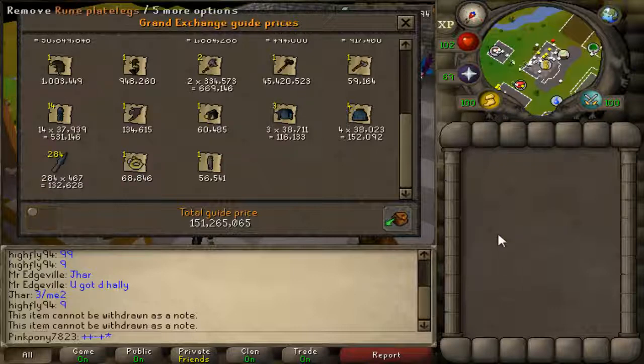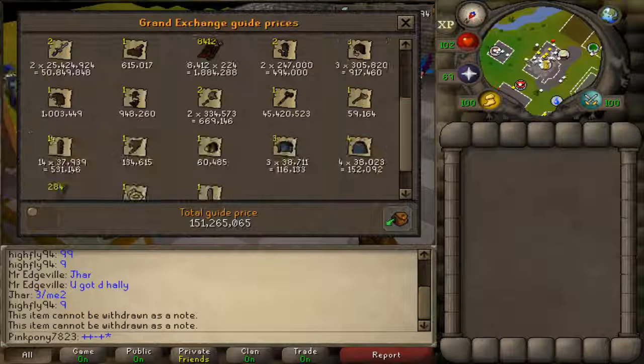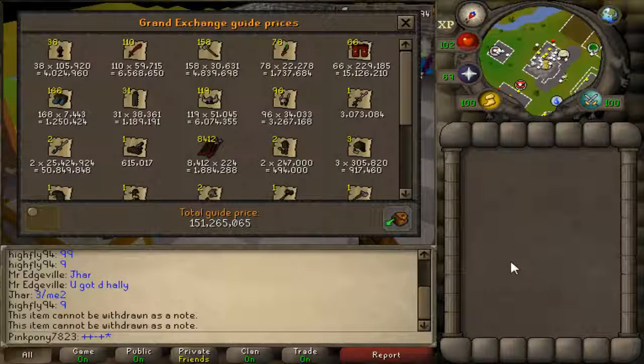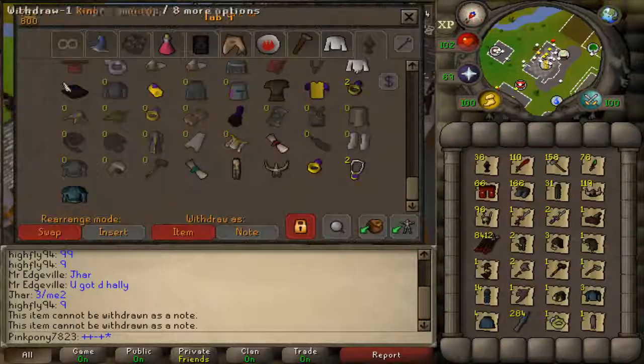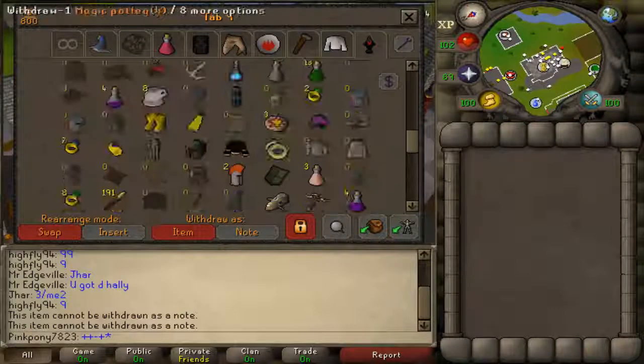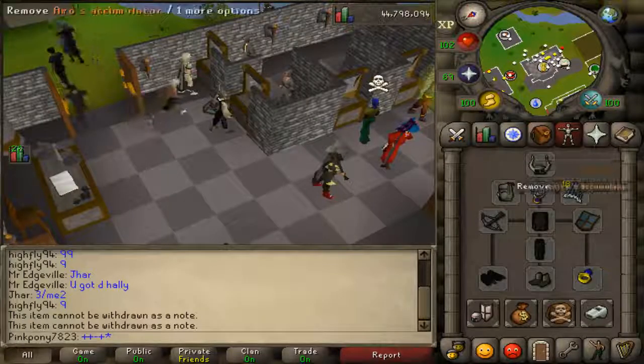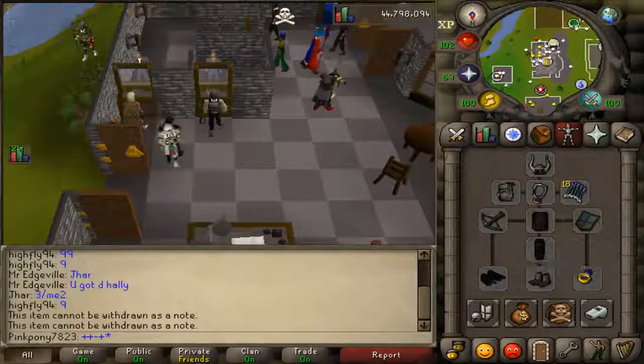Dragon Boots - 66 of them is 15 mil, 6 mil worth of Daggers, 4 mil with Granite Mauls, 6 mil Berserker Helms, 3 mil Neziat Helms, 2 AGS's, almost 2 mil with just Amethyst Arrows alone - that's crazy. Darok set, Elder Maul 45 mil, Rune Plate Legs 500k. Anyway, this PK tab took me a little over a month.